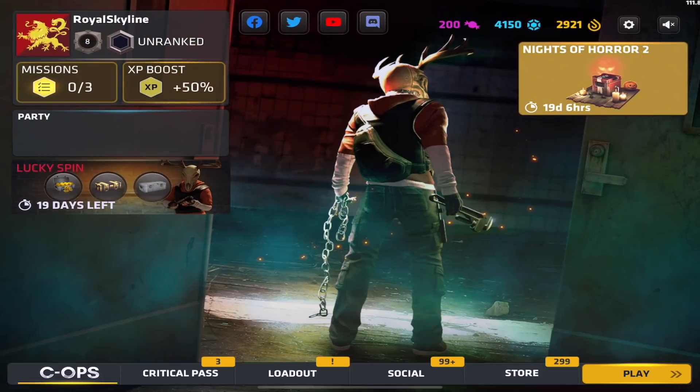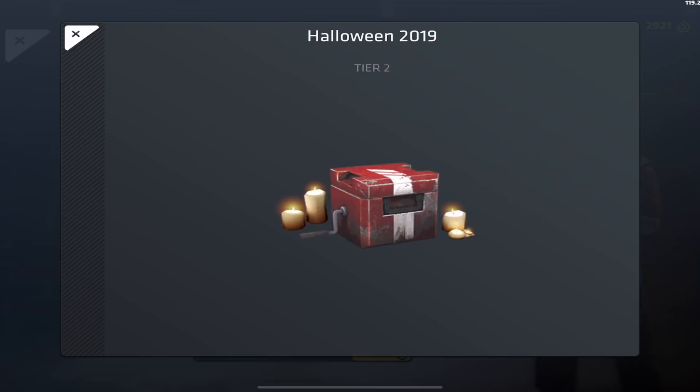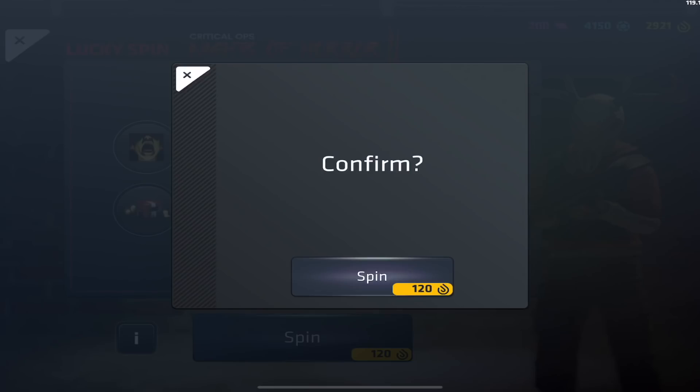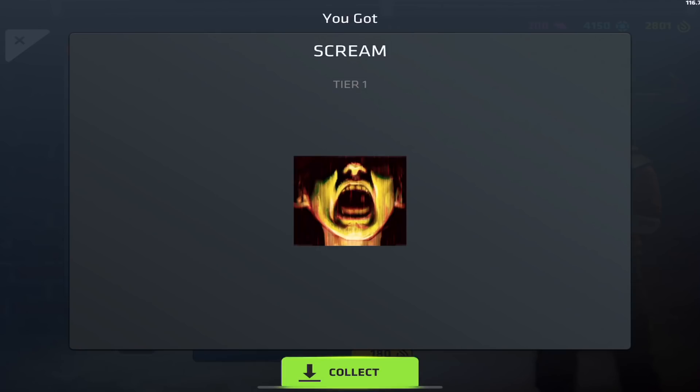Let's try the Lucky Spins. I'm not sure how many I want to open. Our chances of getting the Gloveskins are so low. If I'm not mistaken, you cannot get the Gloveskins out of the Halloween cases. So let's try one. We confirm, and oh — I got so happy for a second!